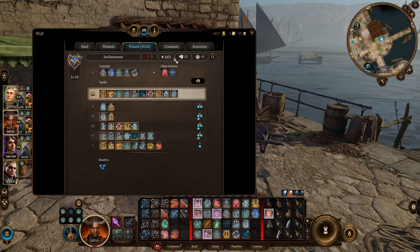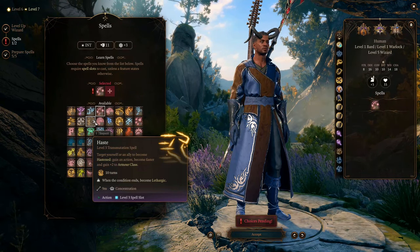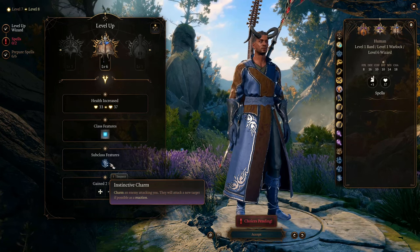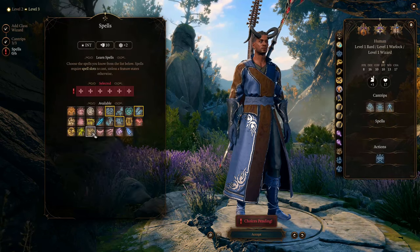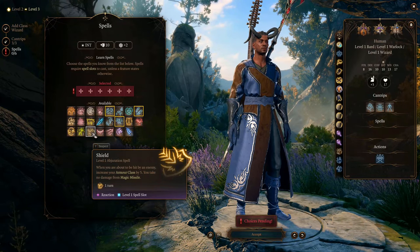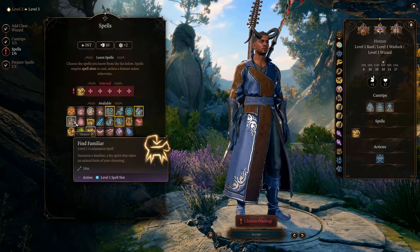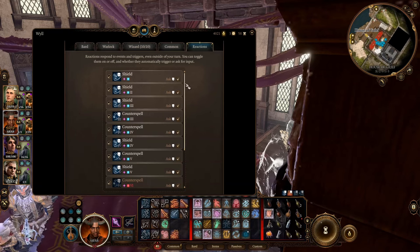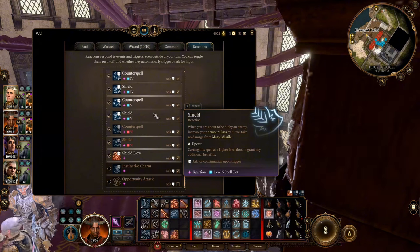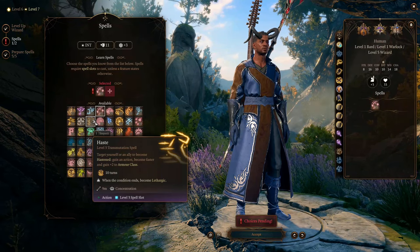At level 7 we also get to learn Haste, but we can't prepare it yet — we'll prepare it starting from the next level. At level 8, we get our second special school ability, Instinctive Charm. When you get attacked, you can charm the attacker as a reaction and possibly stop the attack. But this is less effective than your Shield. Instinctive Charm only affects one enemy and doesn't affect enemies immune to mind-affecting effects, while Shield affects you for the entire turn. So as long as you can afford the spell slot, always prioritize Shield. Actually, I recommend you untoggle Instinctive Charm, because there seems to be a bug in Baldur's Gate 3 — Instinctive Charm sometimes contradicts with the Shield spell and other melee protection reactions. At level 8, we can prepare Haste, so now we can target two enemies in one turn.